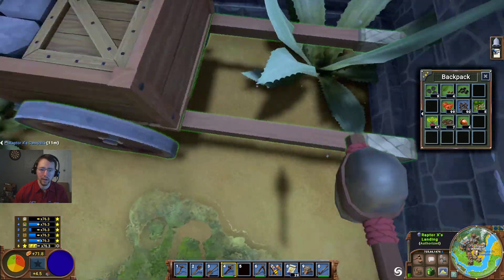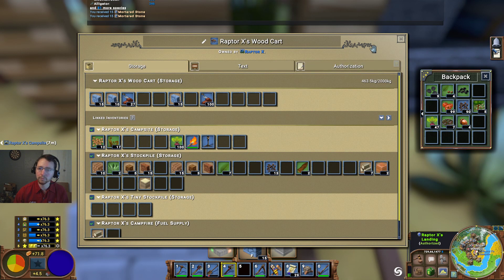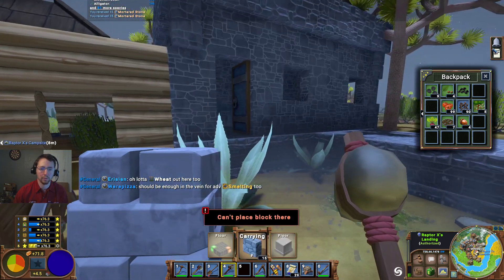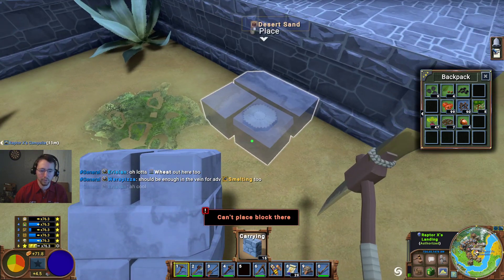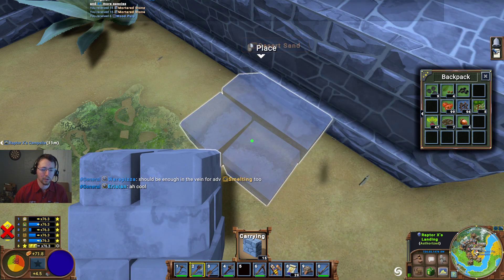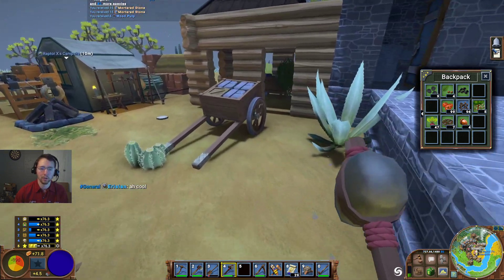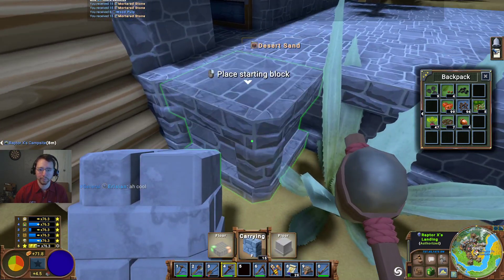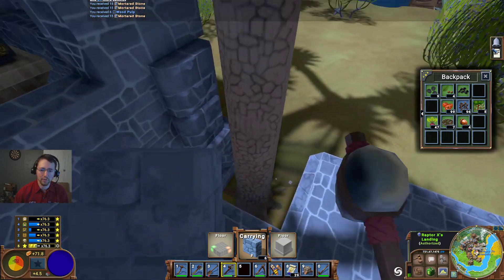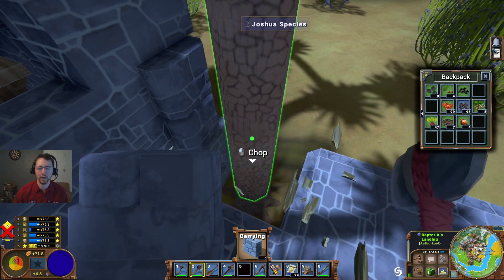I'm going to go ahead and build my house here and get this set up. I've got a little bit — there we go. Let's go ahead and break that out. So I've got — there we go, perfect. I'm going to go ahead and set this up and I'm going to put a research table in here, because there's a little bit of research that I need to do.